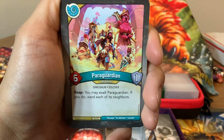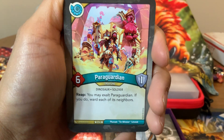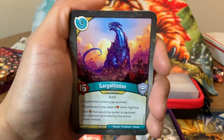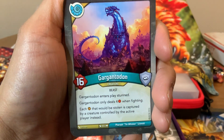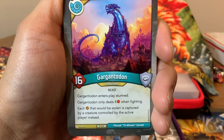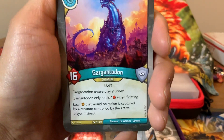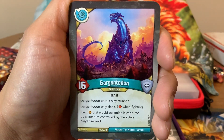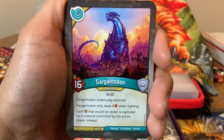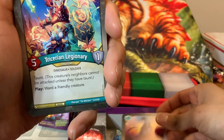Next, we got Paraguardian — I think we saw this last time. Six-power, one-armor creature. Reap: you may exalt Paraguardian. If you do, ward its neighbors. Another ward effect — I love that. You can protect a lot of cool things. And here he returns again — two for two on the Gargantodon. 16 power, no armor. Gargantodon enters play stunned and only deals four damage when fighting. Each Amber that would be stolen is captured by a creature controlled by the active player instead. So this turns all steals into captures — which is very, very good if you have a lot of board control.